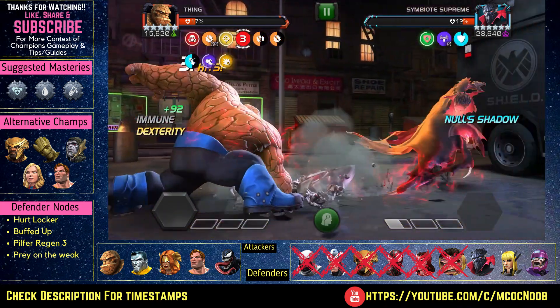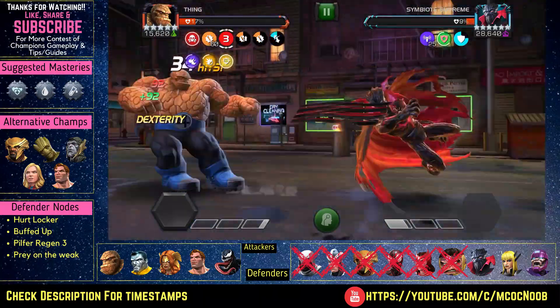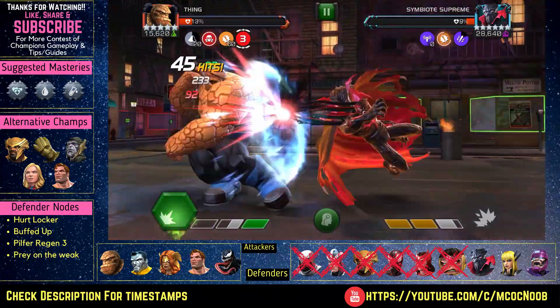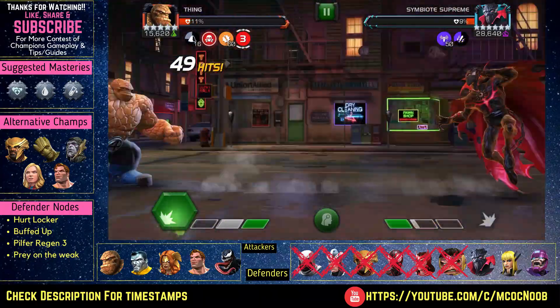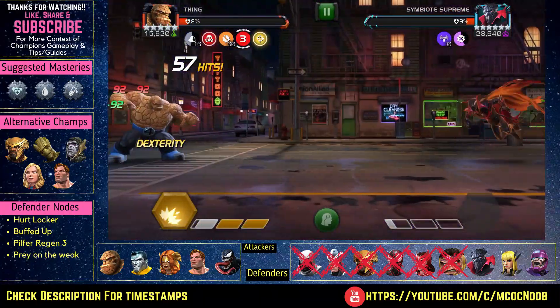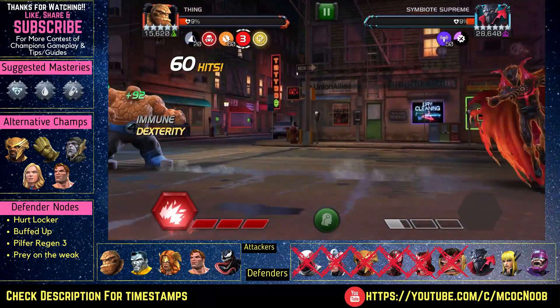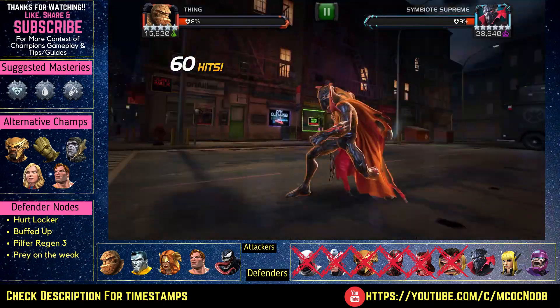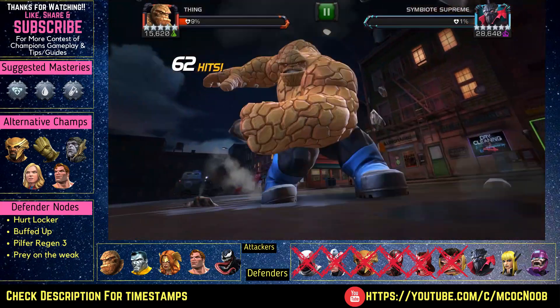If you don't have Thing, you can bring in Hyperion, Colossus, or even Angela — she has some resistance to getting nullified. Bring someone with a lot of buffs and try to brute force him, but I found Thing to be the best counter for Symbiote Supreme without using any revives or units.